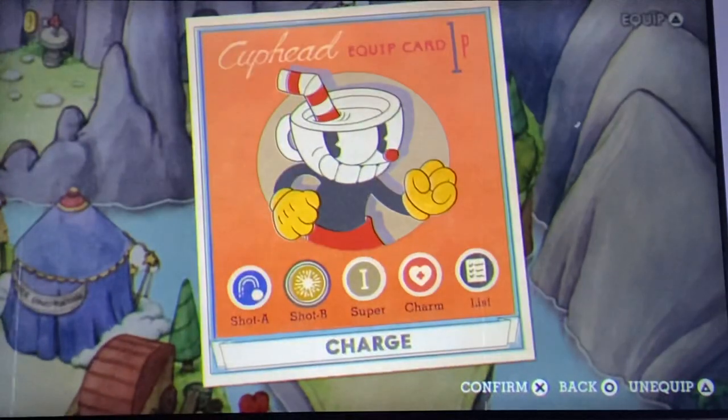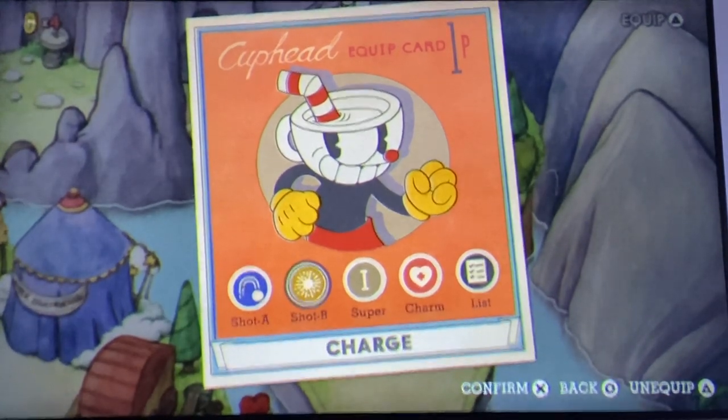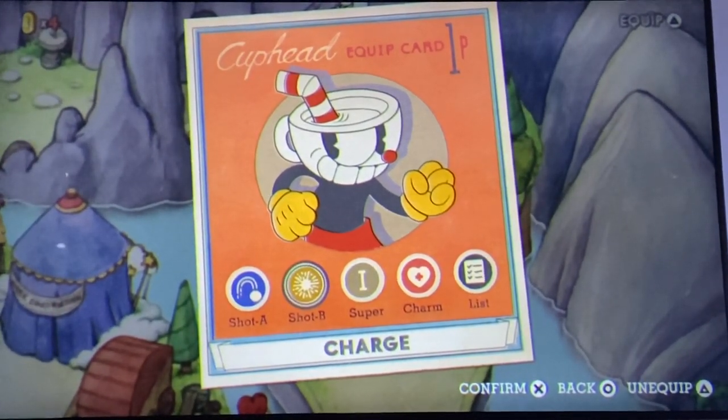Bye guys! If you want to meet me in person, go on VRChat, go to some public worlds — maybe you'll find me. If you find anybody named Robot Leo, Sonzilla, Nightmare, Elliot, or Eli, friend them because that's the only way you're gonna find me. See you guys later in the next video, for real this time. Bye!